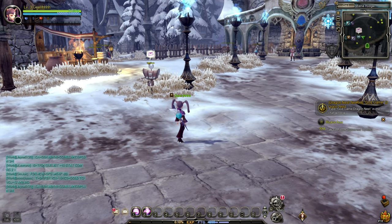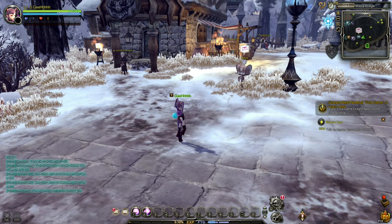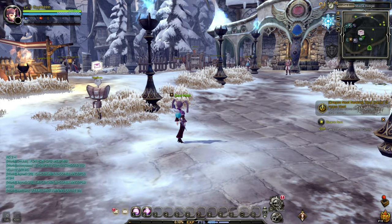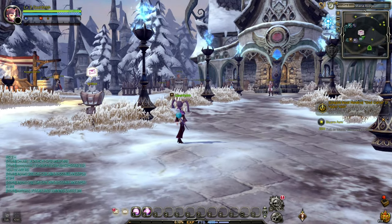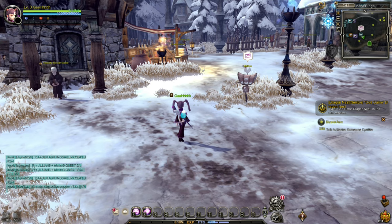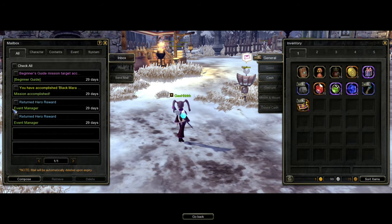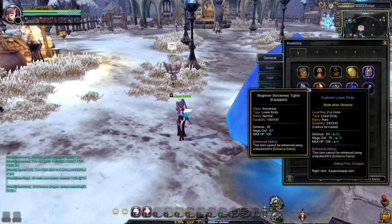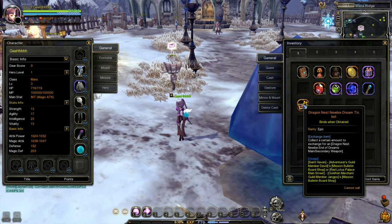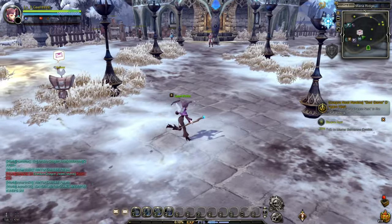I remember when Dragon Nest was first released - I was busy working. I really wanted to play this because, believe it or not, when this game was released it's one of the best looking games out there and it's action-packed. But I was kind of busy studying and working - everything was hectic. Let's check out our mail - we have more, check all, retrieve everything. Received all attachments. Let's equip this - it's obviously better. Dragon Nest newbie dream ticket - I need to exchange it. Let's equip this explorer staff.